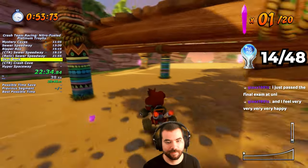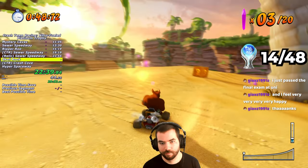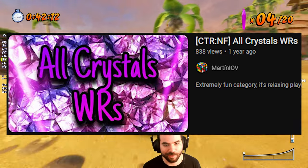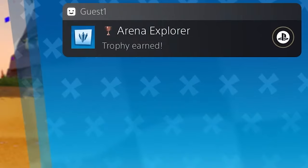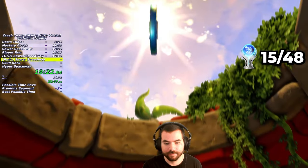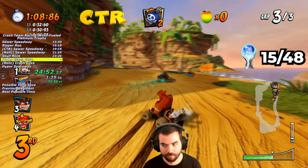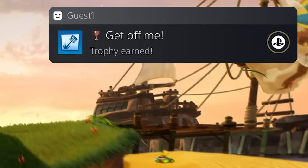Throughout the hub areas, there are purple CTR tokens to collect by getting all crystals in a Battle Mode stage. To learn optimal routes, I study the Crystal Challenges world record by Martin IOV. After collecting all the crystals on Skull Rock, I obtain the Arena Explorer trophy. I also quit out after every crystal challenge to skip the long podium animation afterward. During the Crash Cove CTR challenge, I get hit by a TNT, and by jumping repeatedly I get it off my head and obtain the Get Off Me trophy.